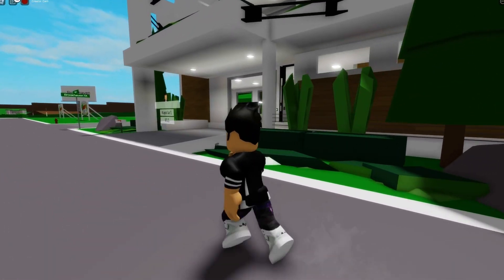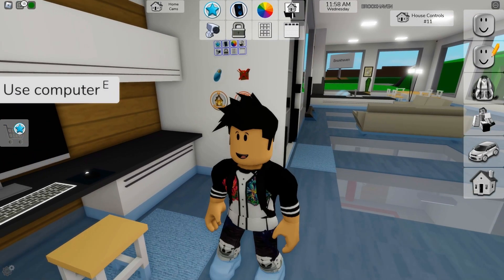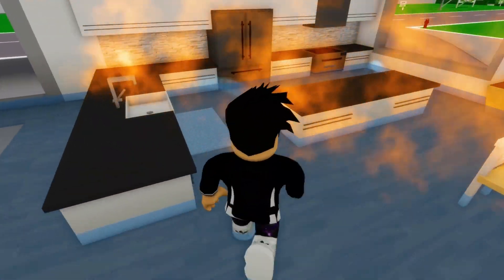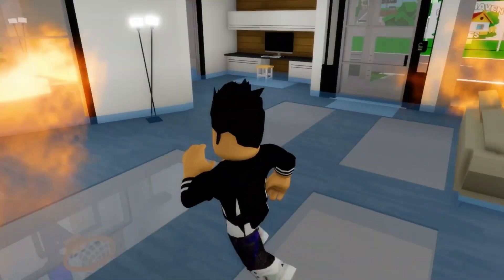I'm gonna jump out of my drone and land on my house. You can also set your house on fire here in Brookhaven. What happens if the house is on fire and there's a flood? I'm gonna find out right now. It's on fire in the water — I don't think that's very normal. I think Brookhaven is a bit buggy.